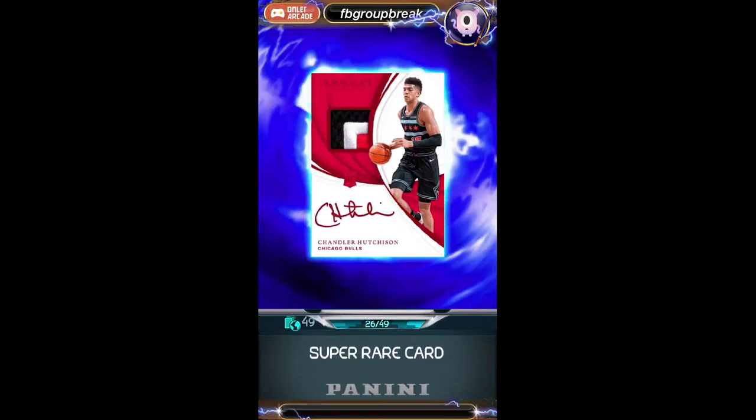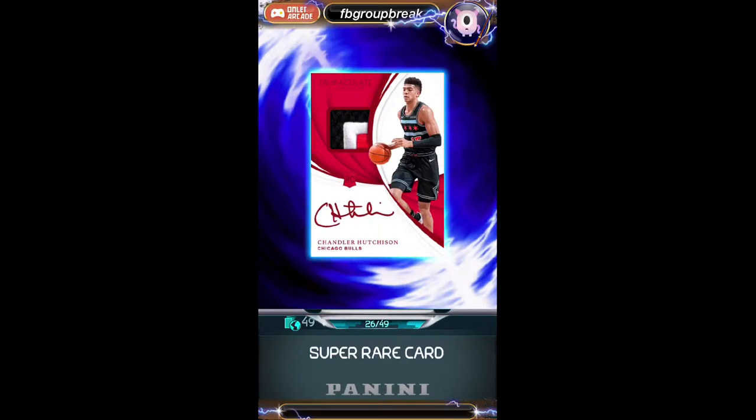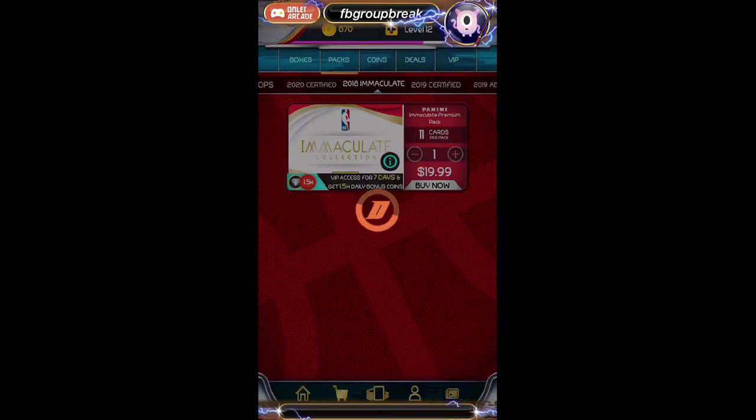That one's also going to Ryan. And wow, Chicago Bulls RPA numbered to 49, going to Ryan. Wow, you've hit quite a bit of cards here.